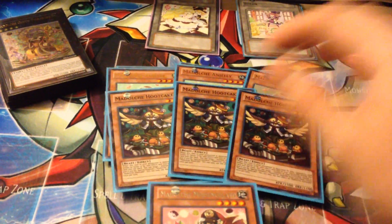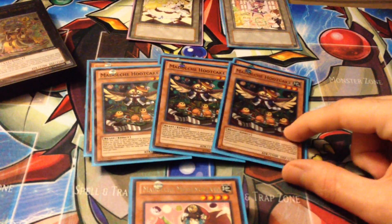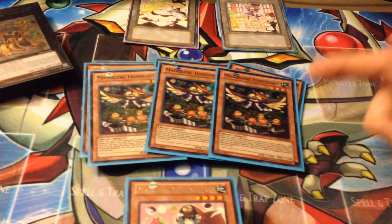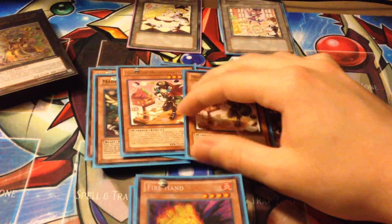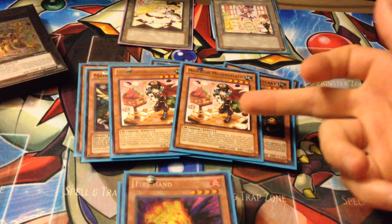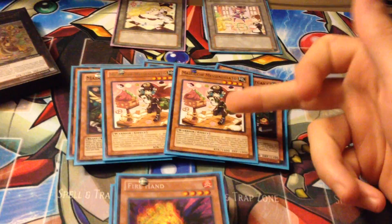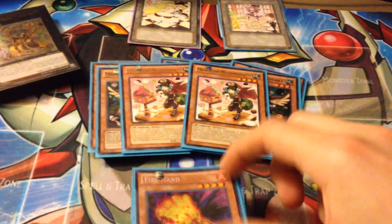For your other monsters, we're running triple Hootcake. Hootcake just lets you banish a monster from your graveyard, specifically a Medulce from your deck — pretty great card. Two Meschilato, just because you don't want to see him in hand. You always want to search him from the deck that way you can use Hootcake's effect. Add your Chateau, Ticket, or Palooza if you need to — great card.